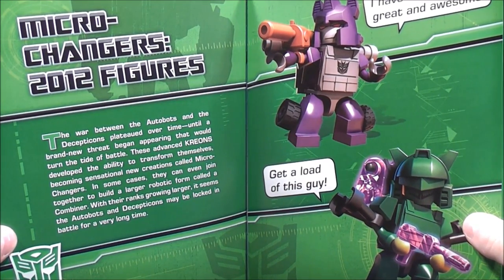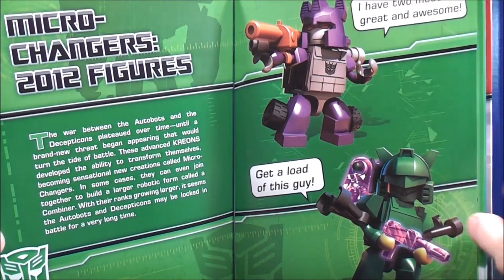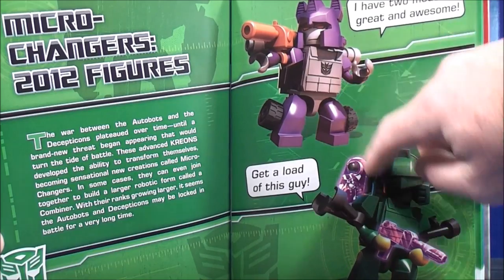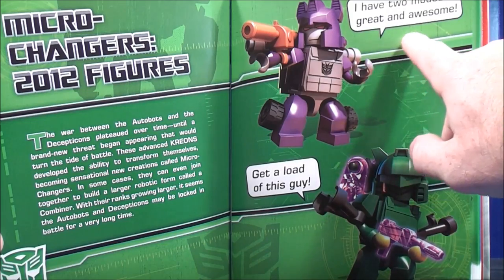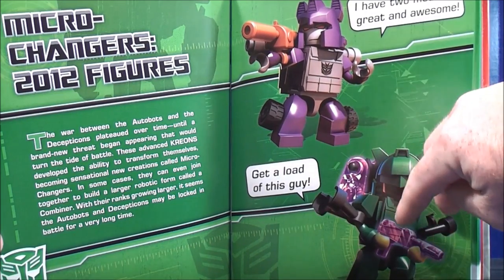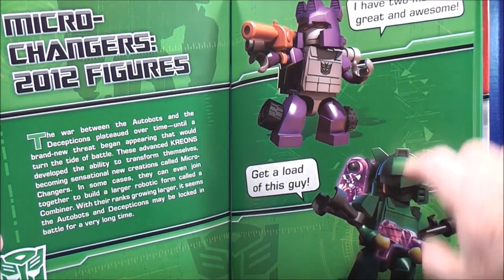Pages 76 and 77 cover Micro Changers 2012 figures. Again I'm not familiar with these two guys — if you know, post your comments down below. One figure says 'I have two modes: great and awesome,' and then the other one says 'Get a load of this guy.'